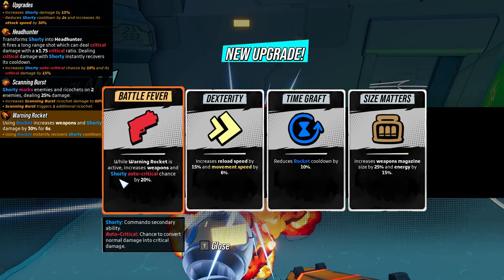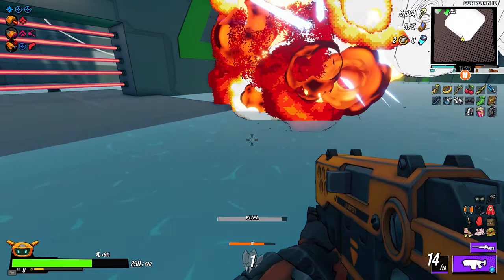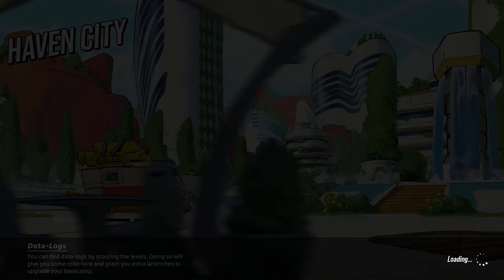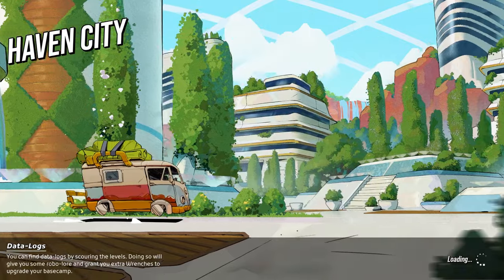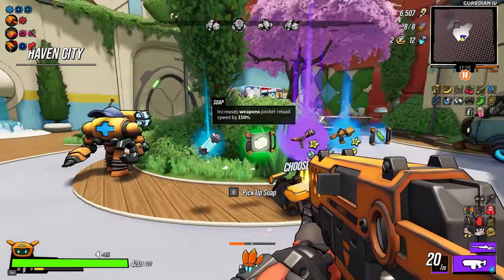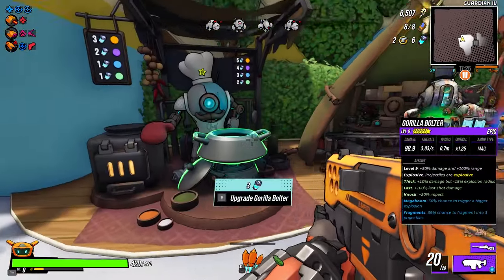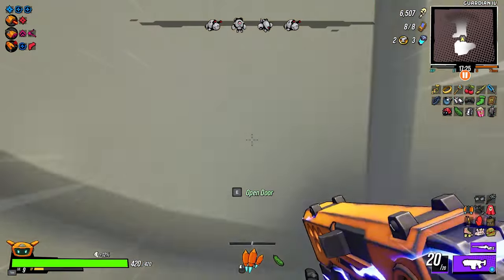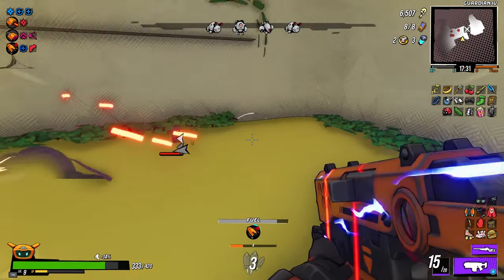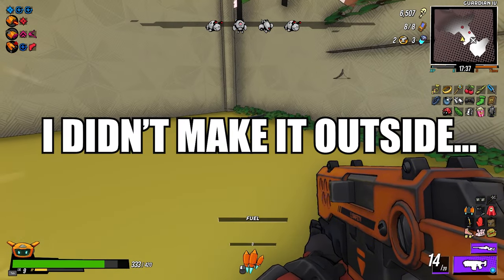Warning Rocket is active — increase weapons and Shorty auto-critical chance by 20%, yes please! You could also go for an auto-critical build with this guy. Right now we've got 30% auto-critical chance, but I still want to rely on weak spots. We'll get the auto-critical chance just in case — upgrade the Gorilla Bolter and let's go. Oh my god — guys I'll be right back if I make it out.